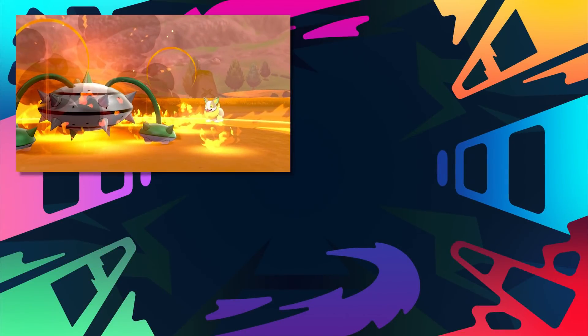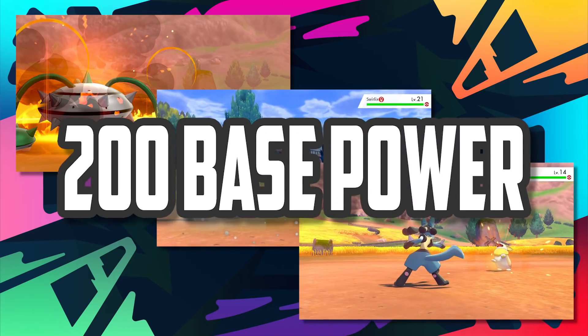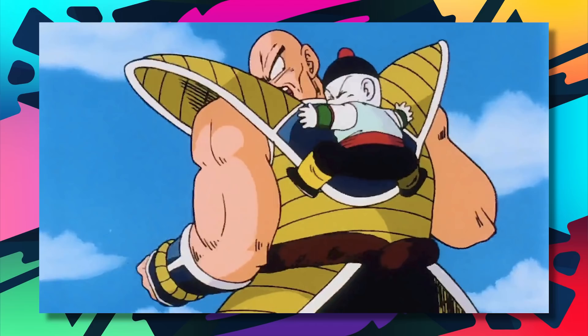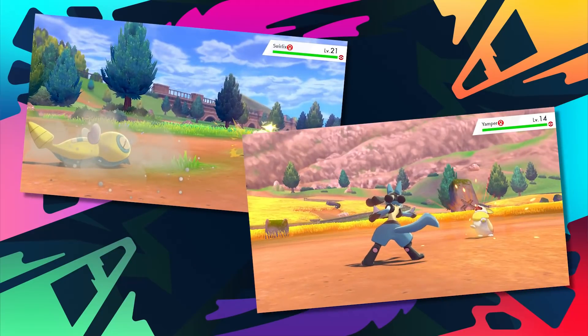Creeping down into the top 4, we have Self-Destruct, Flail, and Reversal, all boasting 200 base power. These moves are all very destructive, however they all have a downside that must be met. Self-Destruct is pretty much Chiaotzu vs. Nappa — you sacrifice yourself. Flail and Reversal are based on how low the user's HP is. These two moves are just reverse Eruption, Water Spout, and Dragon Energy — which is unfortunate because Flail and Reversal actually have more base power.